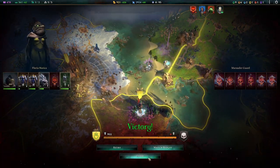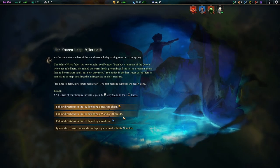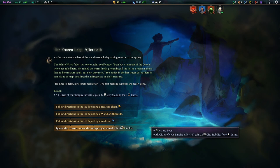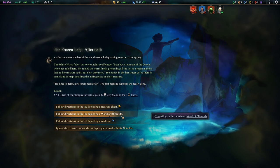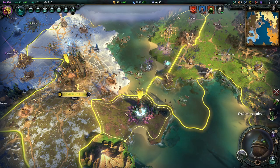We lost one unit, with which I am okay — not happy, but okay. The rewards are a Wand of Blizzards, money or mana, or all cities get extra stability for six turns. The Wand of Blizzards is level two — it's not bad. We'll get the Wand of Blizzards.